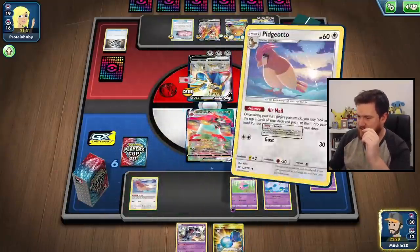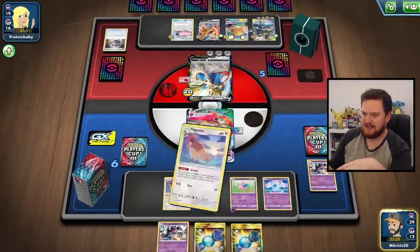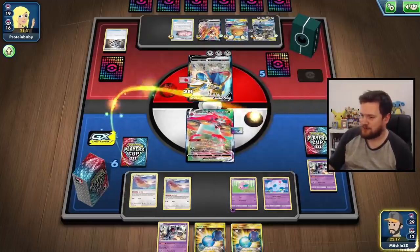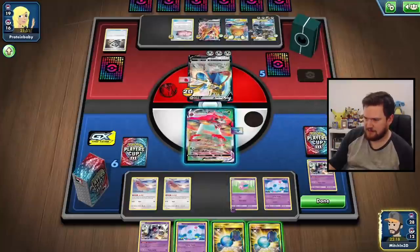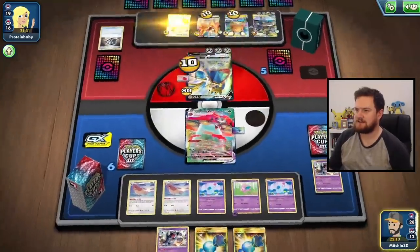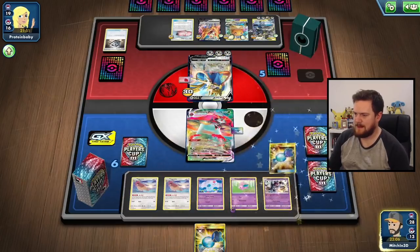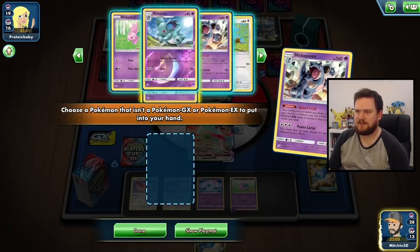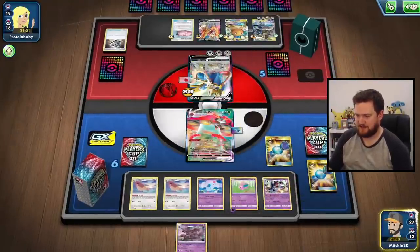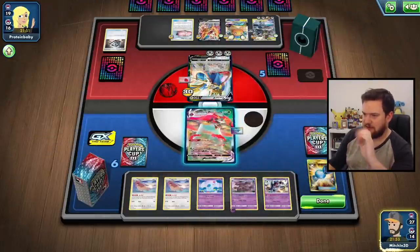Look at this — we've got ourselves a hell of a situation. Let's grab another Rare Candy so we can get into a Nidoqueen this turn, and find another Nidoran. Let's throw these down — we've got a Nidoran and an Eerie Beam to use, so I'll use that before I forget. Then we'll Rare Candy into the Nidoqueen and use Queen's Call. Let's grab ourselves a Nidoking — these are the titular Pokemon, we want to get both of them out. We've got the Nidoqueen in play.